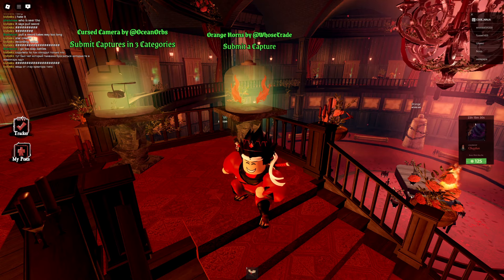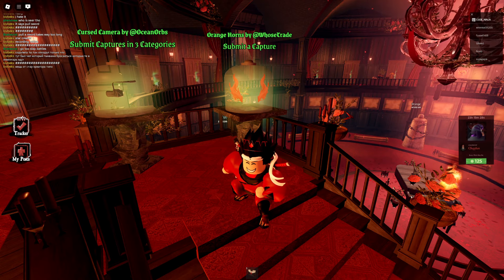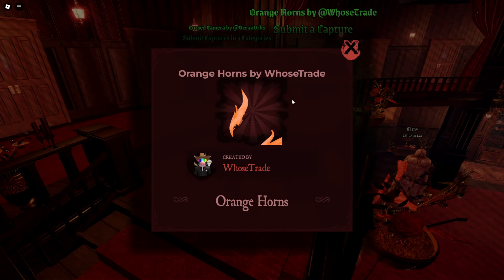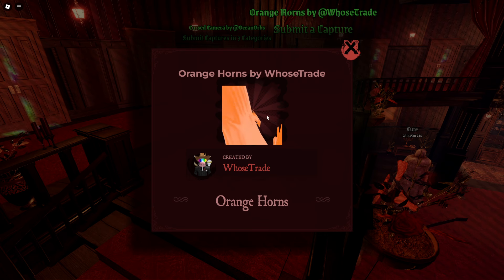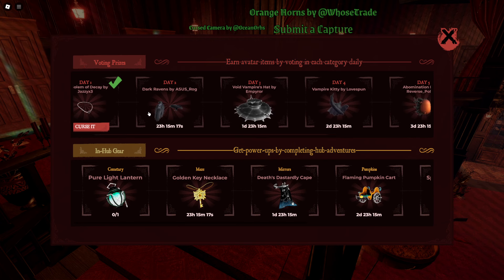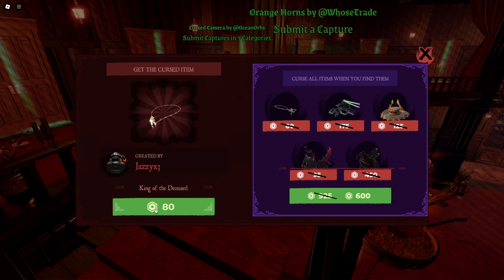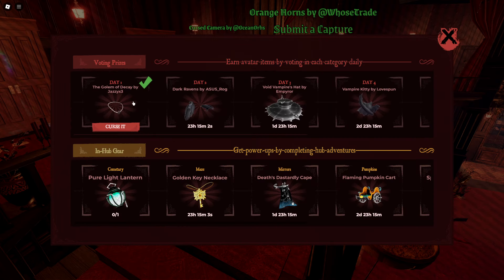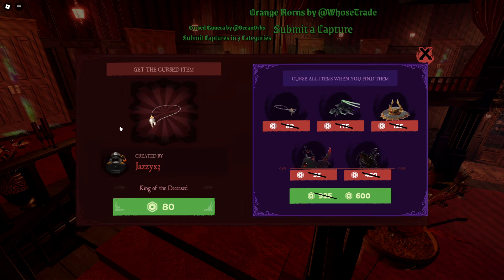I'm going to explain how to get the orange horns. You can literally get this item for free in Roblox right now. The other items cost Robux. You can also curse the item — cursing it changes its appearance, so the first item is free but if you curse it, it becomes a different item.